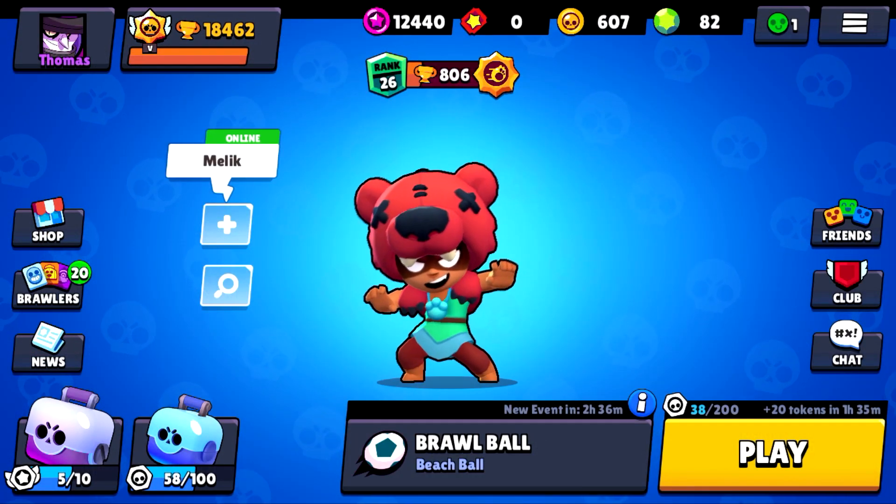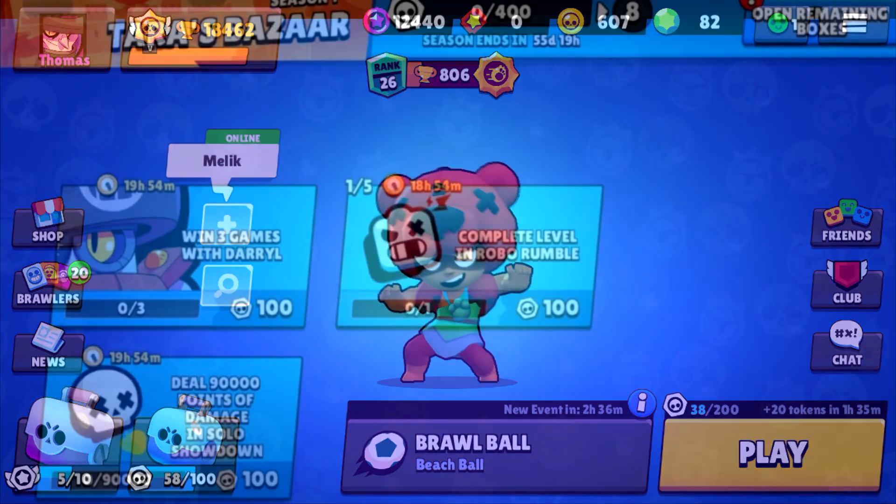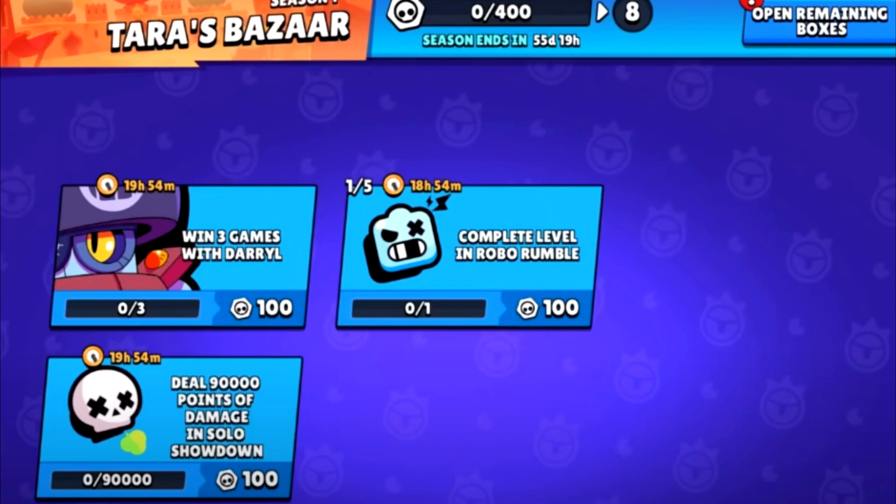That was just some quick information — I might decide to analyse it in another video. Moving on to quests: there'll be 3 types — small, medium, and large — plus quests that are exclusive to the Brawl Pass. These will come around every day and you can get tokens from them, which will help you level up your Brawl Pass.